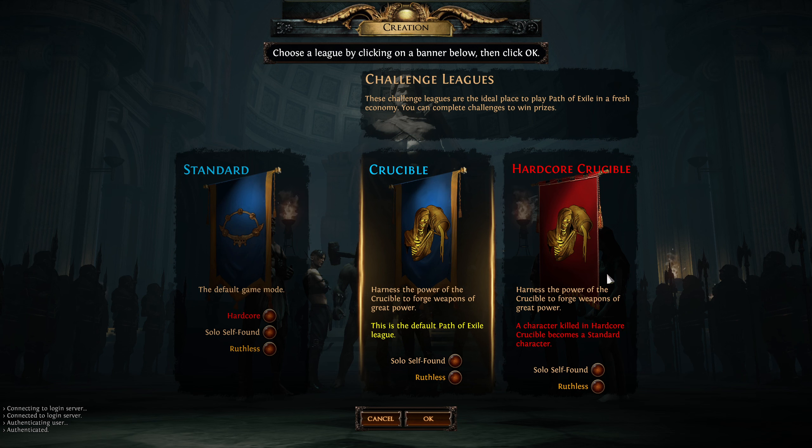To break down the three modes: Standard is basically all of the previous leagues and content, with all your league stuff merged into one giant generic universal standard gameplay type. You can use all your previous characters made throughout the history of this game, along with all the gear you found. It also has a wider variety trading pool.